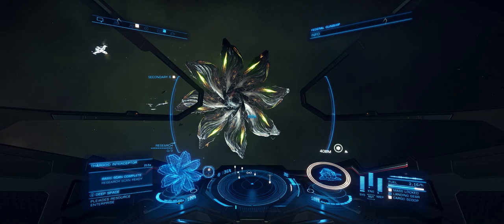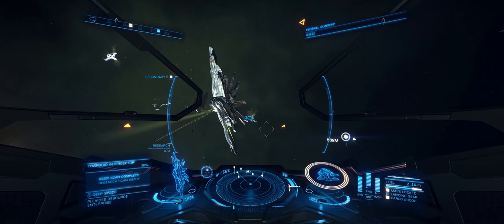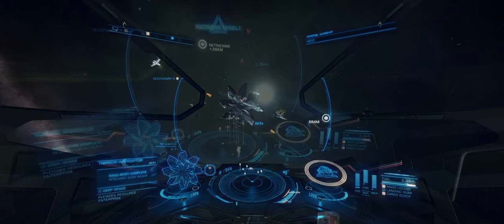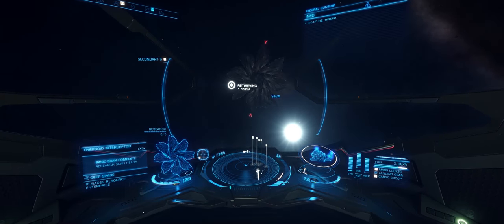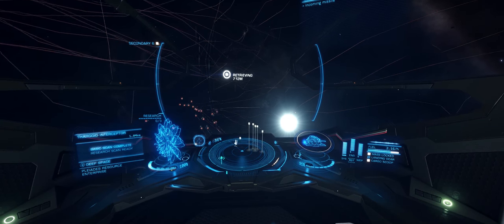I did come out here without the fighter bay on this particular variant, and I thought I'd be okay, as I know I can withstand quite a bit of damage from the Cyclops. You have seen me do this before in a previous video, but I wanted to show the Cyclops off again, and then we'll move on to the Basilisk — you're about to see a little bit of a comparison there, at least in terms of the amount of damage they actually deal.